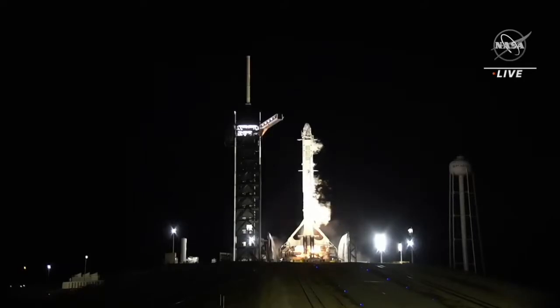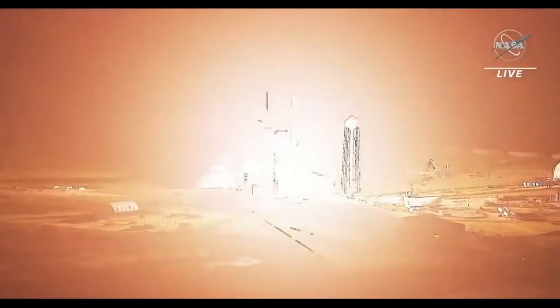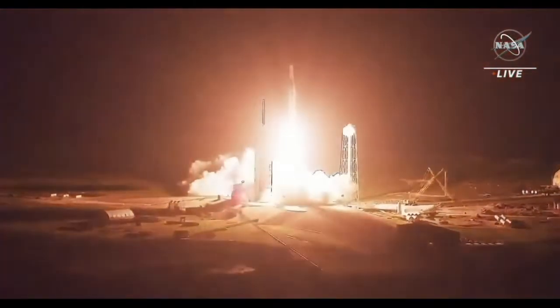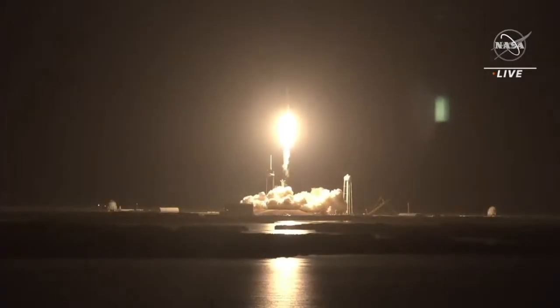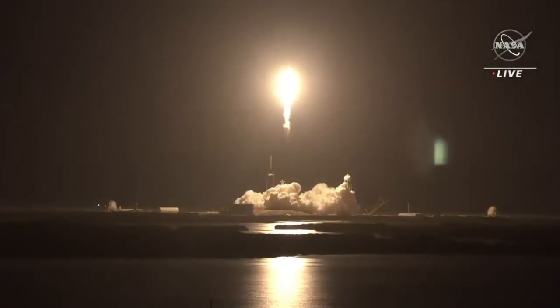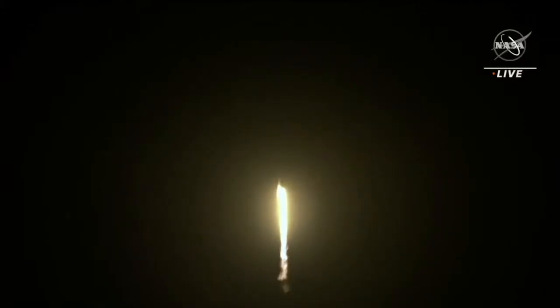Ignition. And liftoff. Go to the freedom range. Gun speed 3-4. Vehicle is pitching downrange. Audi 1 alpha. Freedom soars. The Dragon flies forward. Vehicle already pitching downrange.